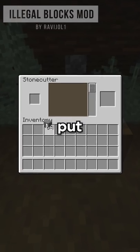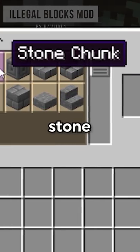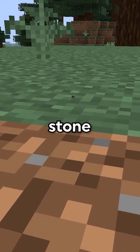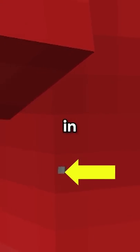Or my personal favorite, where you can put stone in the stone cutter to make a stone chunk, then turn that into a stone fragment, and even cut it all the way down to a stone die, which is the smallest block in Minecraft.